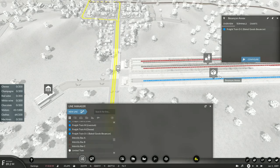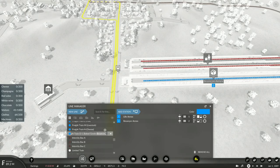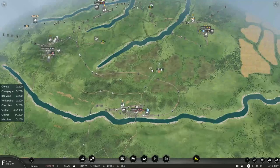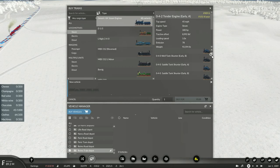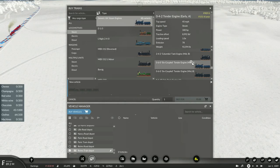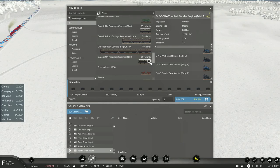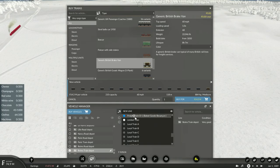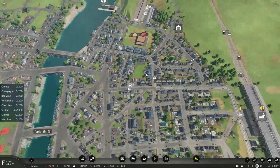With the connections we've made, we can now finally start transporting food. I'll get the factory humming so we can start making more money. We'll call this train 01 Baked Goods. I'll copy this service and assign a new train with about 210 units capacity plus a brake van to the new baked goods service.